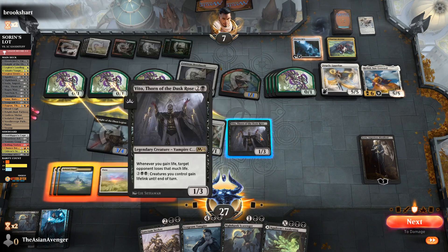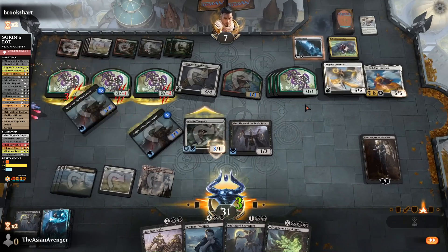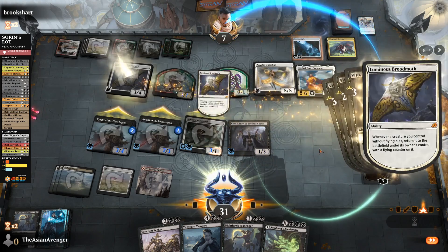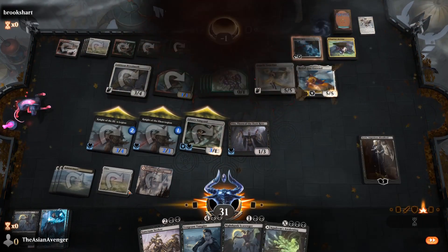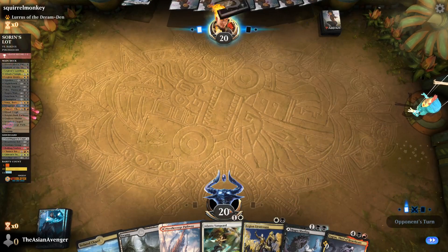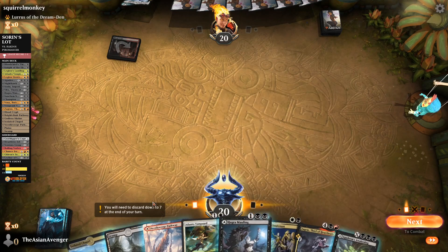Nothing here has lifelink back. So go ahead and give them all lifelink, pay to activate, and that should be more than enough to kill them. Boom — yes! You can have all your tokens back. GGs. I am going to keep this next hand — we have Zagris.